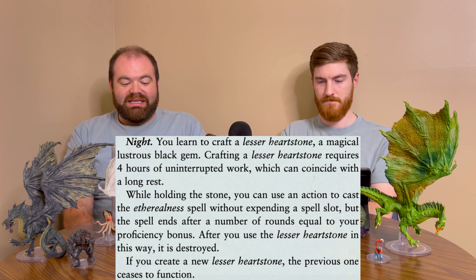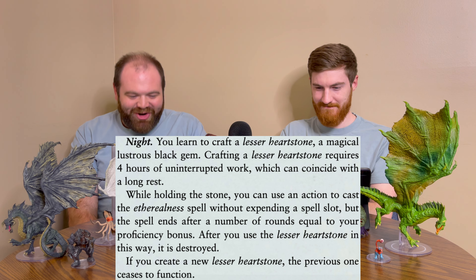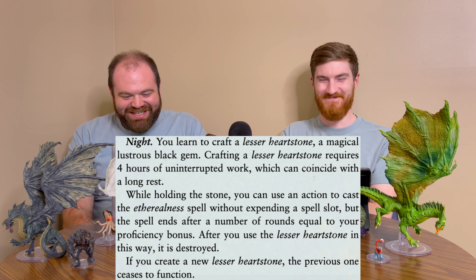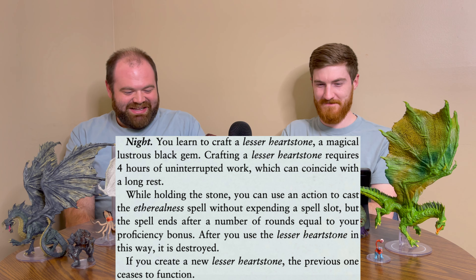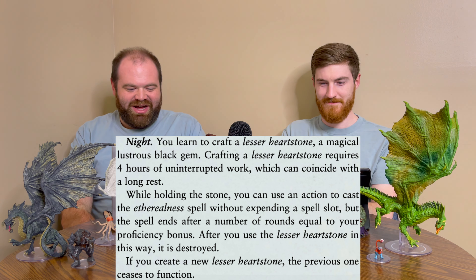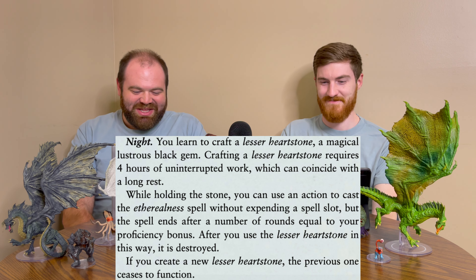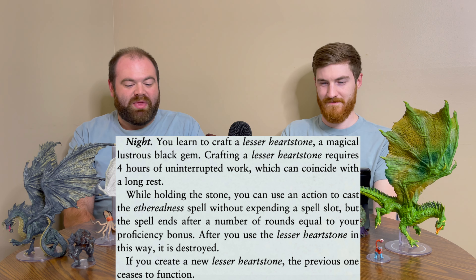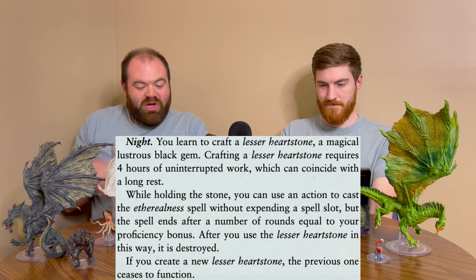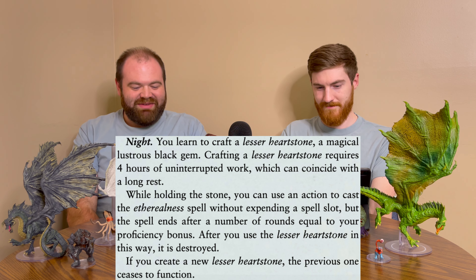For the night hag, you learn to craft a lesser heartstone — a magical, lustrous black gem. Crafting a lesser heartstone requires 4 hours of uninterrupted work, which can coincide with a long rest. While holding the stone, you can use an action to cast the Etherealness spell without expending a spell slot, but the spell ends after a number of rounds equal to your proficiency bonus. After you use the lesser heartstone in this way, it is destroyed. If you create a new lesser heartstone, the previous one ceases to function.